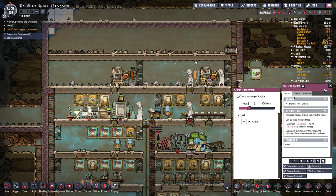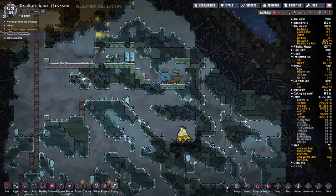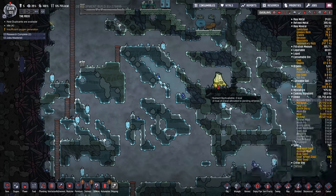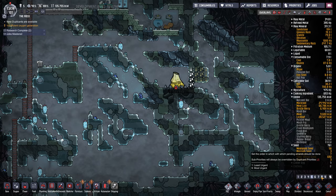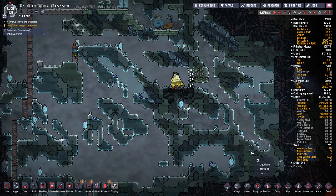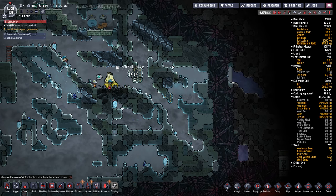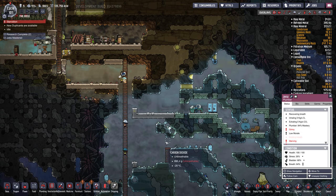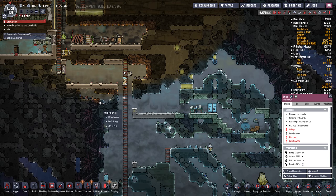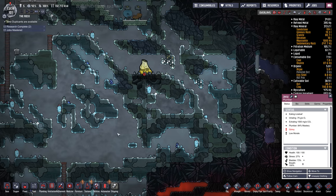Lots of idle dupes standing around doing nothing. Okay — we can't analyze this, but we'll keep an eye on it just to make sure it doesn't kill our sleet wheat. Let's get across here and get to all this delicious sleet wheat. Maybe build a ladder down there. That's the ovation. Huh. Well, you better go eat. That's the first I've ever seen them starve for no reason like that.